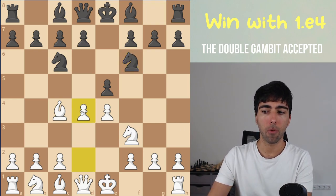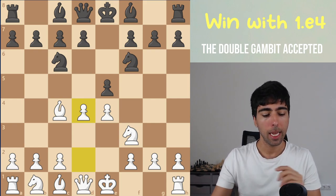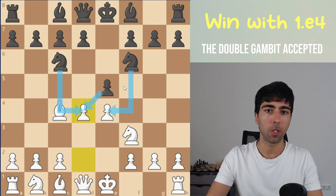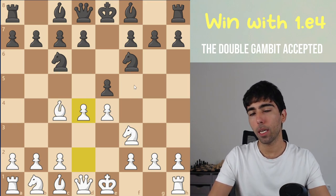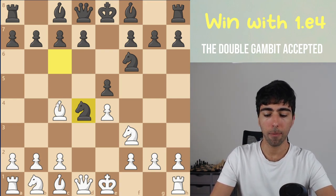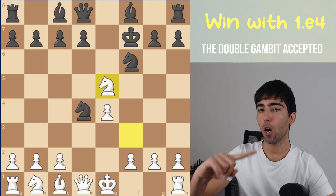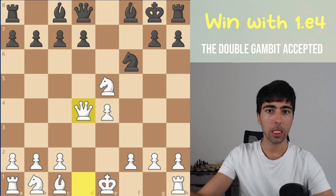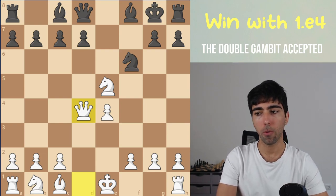So the move is pawn to d4. One of the reasons this is so good is that black has three ways of capturing, but only one of them is good — the rest already give them serious trouble. If they take with the knight, that's bad, because we can play bishop takes pawn, sacrificing a piece, winning a second pawn. We're up one pawn and after the king moves we take the knight — the dust has settled but we're up a pawn and the king is really bad.